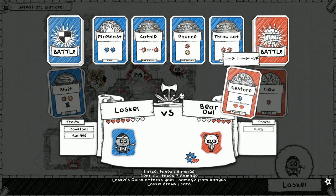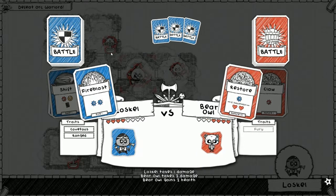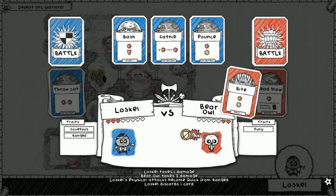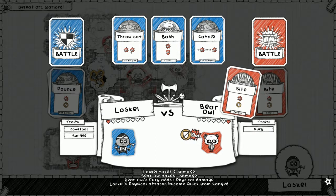He's gonna make us wait — restore is gonna be successful, dealing one physical one magic to me and giving him two health. We do magic — it'll stop the healing for this turn, that's all we need. Head blow — it's gonna be successful. We're gonna put him into fury. We're gonna throw cat — hopefully we don't lose scratch. We lost scratch. This is actually not good. Pounce — no, I forgot. We need to go first.